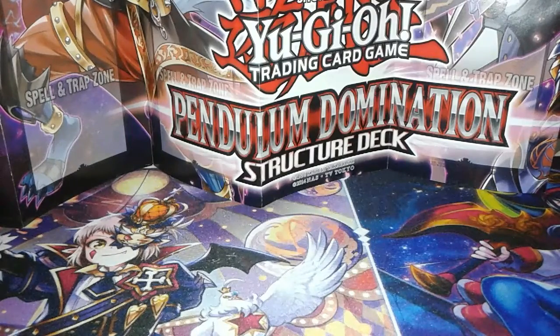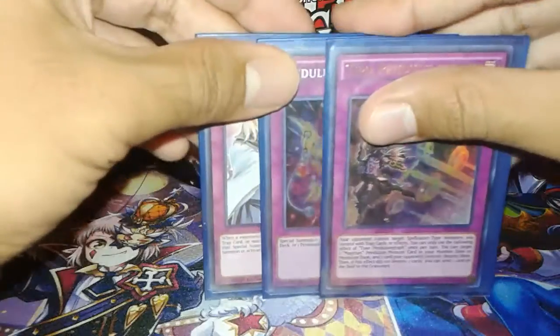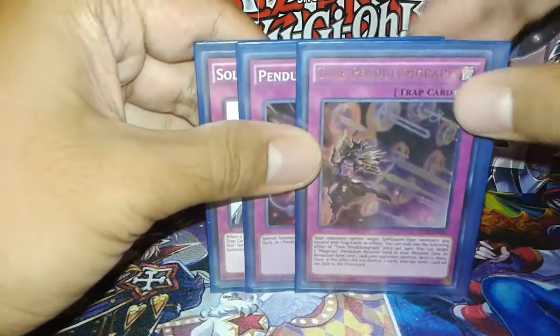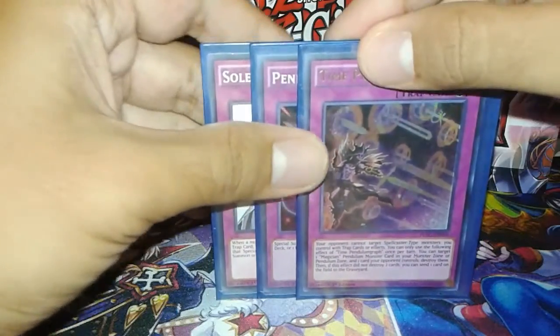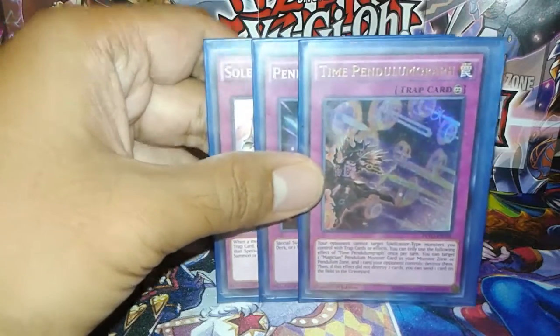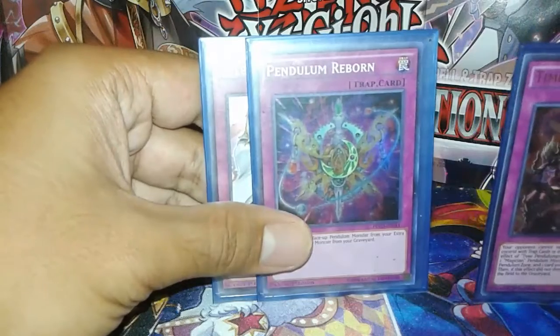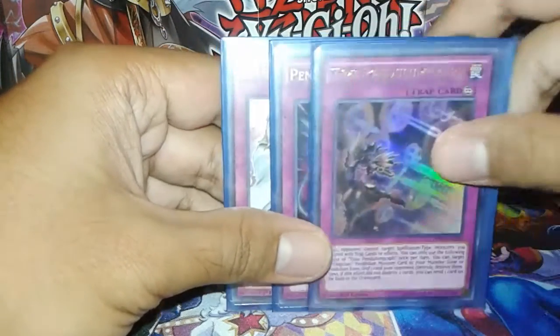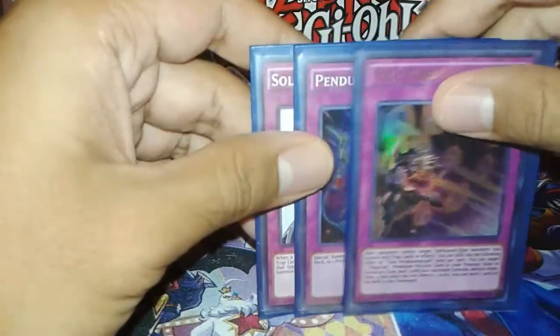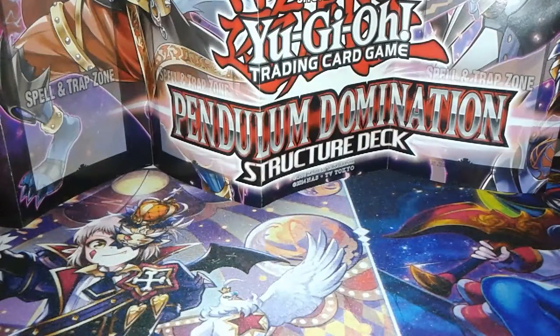I only play three traps: one Time Pendulumgraph, one Pendulum Reborn, and one Solemn Warning. Time Pendulumgraph protects my spellcasters from spells and trap cards, and it's also kind of like a Scrap Dragon — blow up something, blow up another card. Pendulum Reborn is my personal tech card, I just like it — it's a pretty nifty card to tech in. And Warning is because I own two. So yeah, that's the main deck, onto the extra deck.